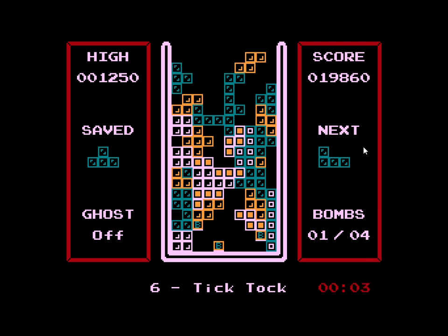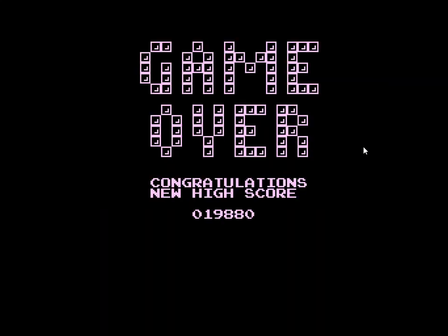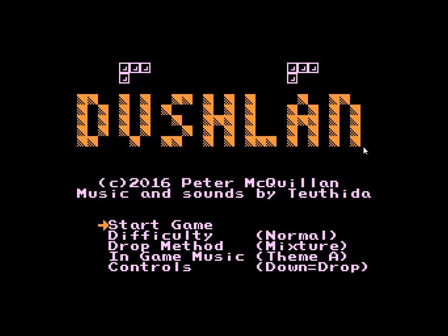She's ended up with a rather beautiful design on the screen. Nineteen thousand eight hundred and eighty-two points. Do you think we should change the music? Let's try. We'll go for B — right, here we go. Normal difficulty. What else have we got? Hard, normal — let's stick with that. We can change the drop method there.